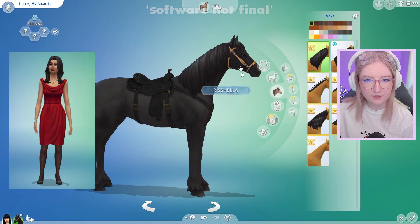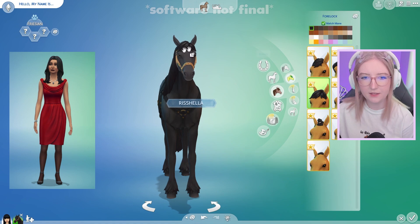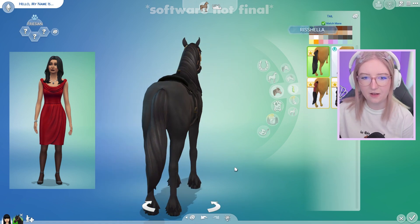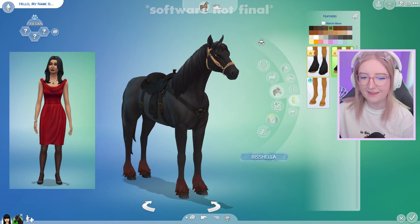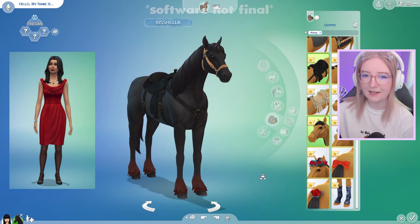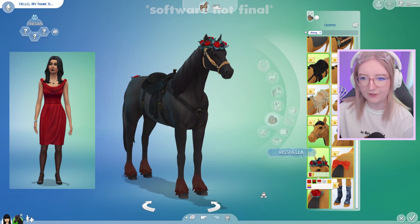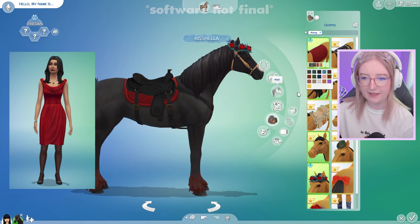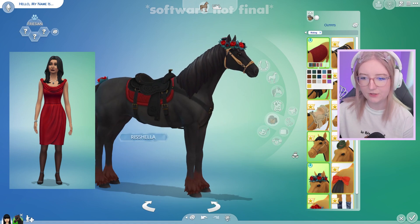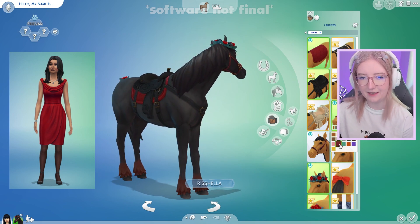She definitely needs some red accents. Her hair is a little bit straighter, so I'm gonna give her a straight mane, and I think the forelock she has is pretty good. The tail I'm gonna make straight as well, and I think I'm gonna have the feathers be this dark red color. When it comes to what I need the horse to wear, I definitely want to do like a rose and a dark flower crown, a bright red blanket, keep the black saddle, and change the bridle to a bright red color.